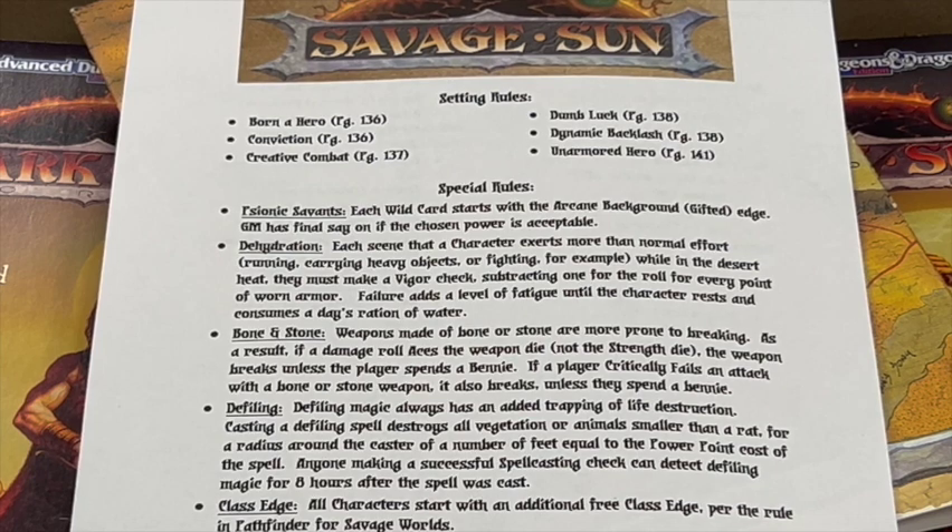Third: Bone and Stone. Because these settings typically have a lack of materials available, characters will get creative when making weapons and potentially use bone and stone. If weapons are made of bone or stone, they're more prone to breaking. If a damage roll aces the weapon die — not the strength die — the weapon breaks unless the player spends a Benny. If a player critically fails on an attack with a bone or stone weapon, it also breaks unless they spend a Benny. Hence the reason for Dumb Luck.